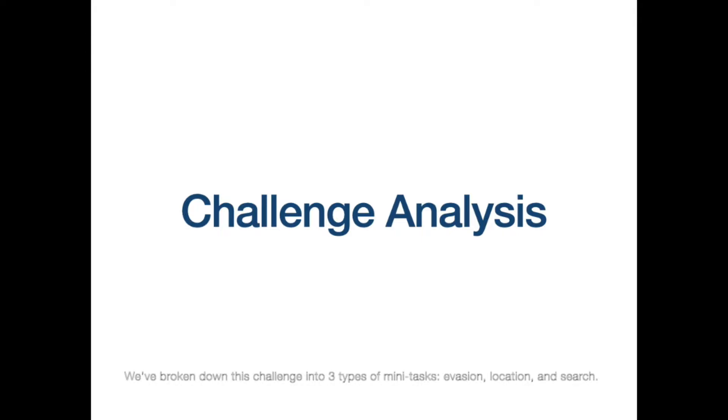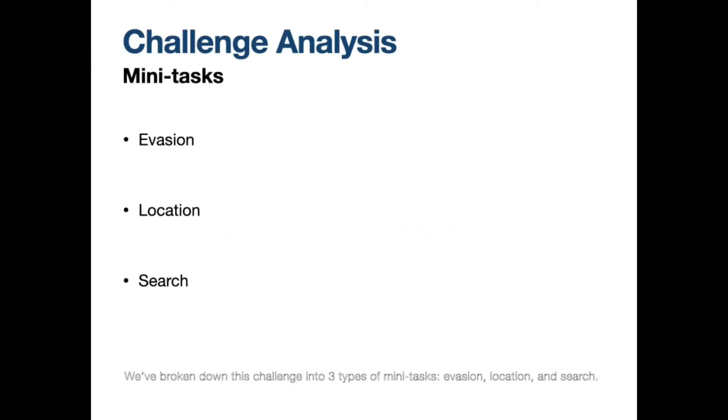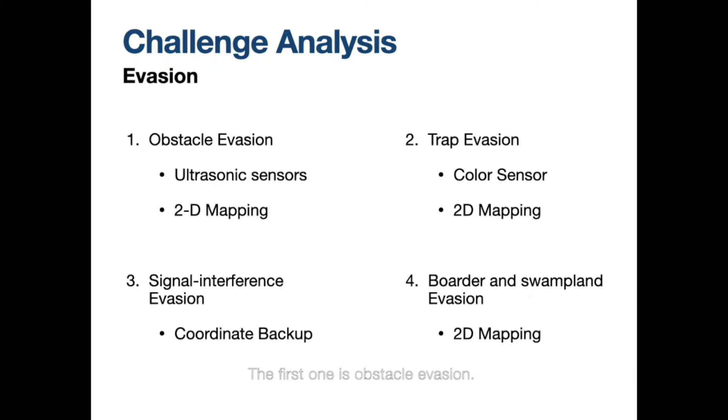We've broken down this challenge into three types of mini-tasks: Invasion, Location, and Search. For evasive missions, there are four types. The first is Obstacle Evasion — we use information from ultrasonic sensors and 2D mapping to evade obstacles. For trap evasion, we use 2D mapping; instead of ultrasonic sensors, we use feedback from cover sensors to dodge traps. For signal interference areas, we use backup coordinates. And for border and swampland evasion, the robot utilizes the digital 2D map.